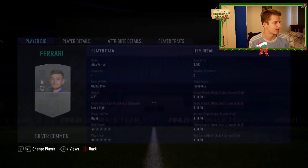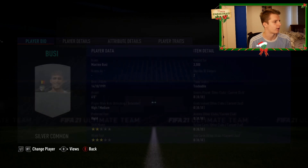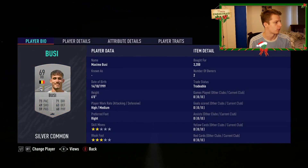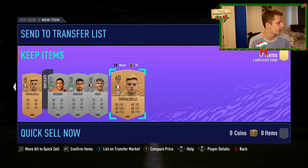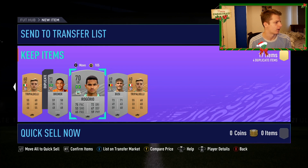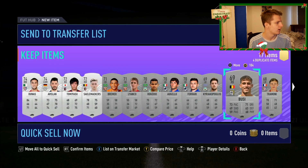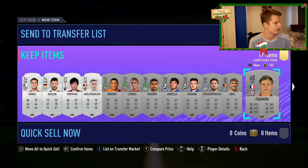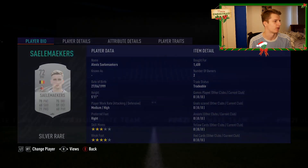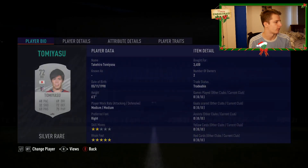Got a few nice deals right here. Should be able to sell him for £6k, got him for £3.4k. Should be able to sell him for £4.5k. Got him for £3k, and I think I've got another one of him as well for £3.2k, going to sell both of them for £4.5k. Got a few centre backs right there at £2k, going to flip them for £3k. Got the left back there for £1.7k, going to flip him for about £2.7k. Left mid right here for £3.6k, going to flip him for £4.6k. A lot of time I just add a K from what I bought them at.